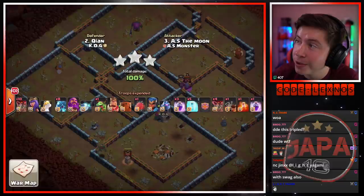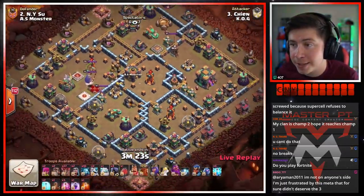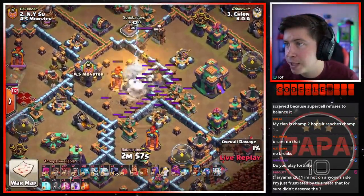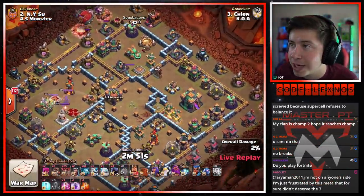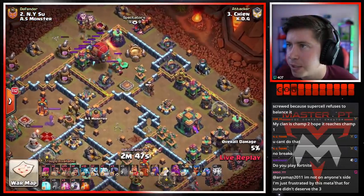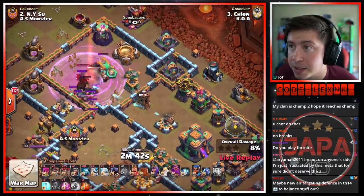Chien is in with the next attack for KO G, bringing us some zappy zappy lalo — quake and zaps to take out the multi in the core of the base. He's got two ice hounds instead of the normal hounds on this one; it'll be interesting to see if he's able to get some good value out of those freezes. Raged yeti bomb here to kick things off on the top side of the base — they're able to take out the enemy royal champion, that's beautiful. They're able to pull the CC troops.